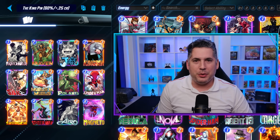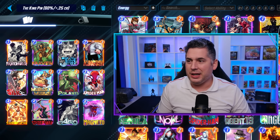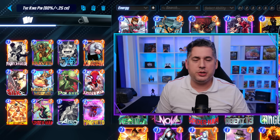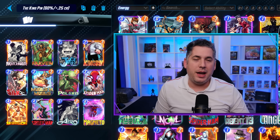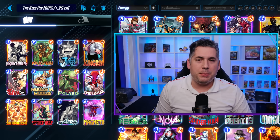This deck does a couple of things really well. The Kingpin into Polaris on turns two and three is extremely strong. You've got Kraven, Kingpin, and Spider-Man — all of these cards forcibly move your opponent's cards into other locations, disrupting their board state. Most importantly, you have cards like Arrow and Magneto, which can have detrimental plays on turns five and six respectively when combined with Kingpin and Kraven.